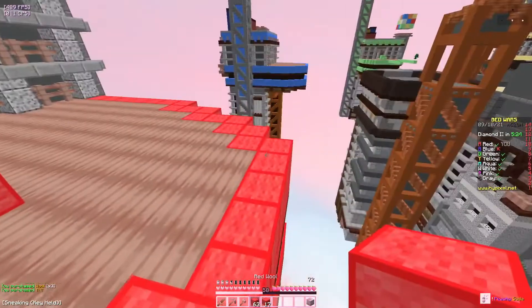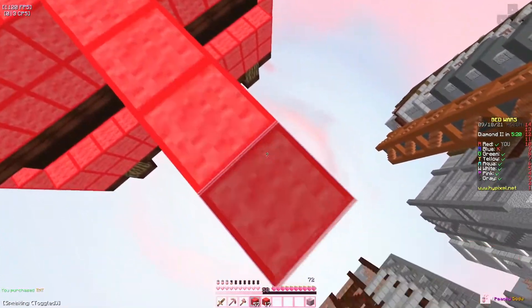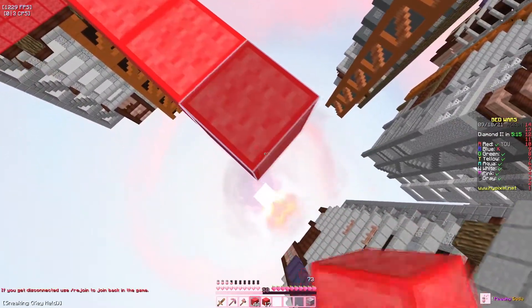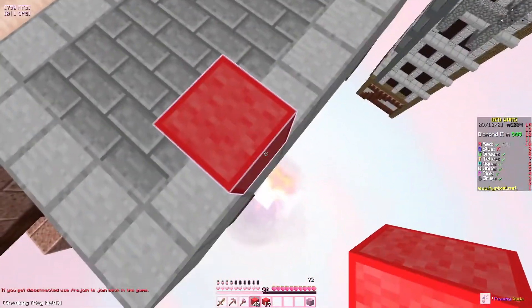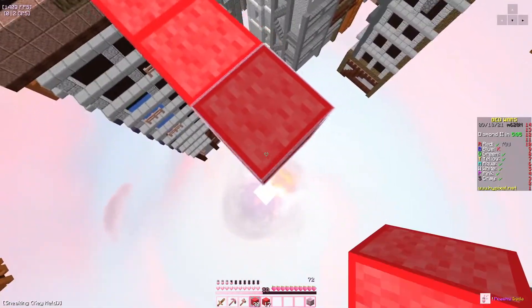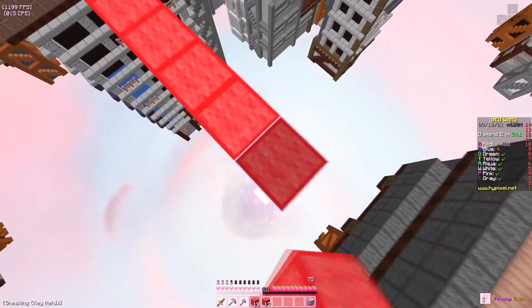Look at the wool by the way — I really like how it has this edge around it, like an outline. I don't guard bridge, so I don't really use the outline. But I just think it looks really nice — it looks aesthetic.